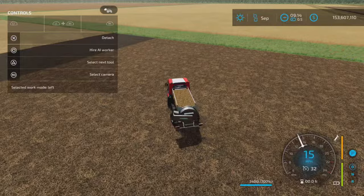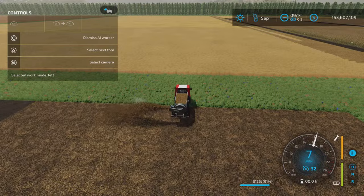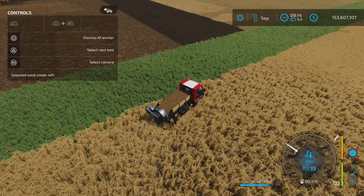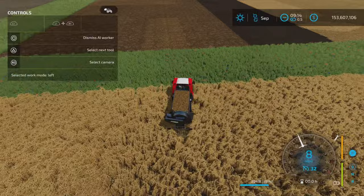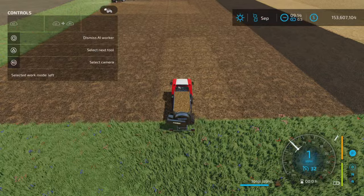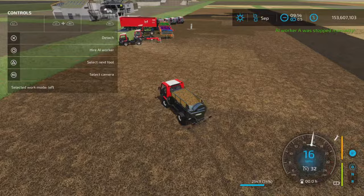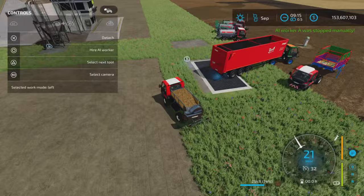There it is: $20,000, 3,400-liter capacity, 12-meter working width at 9 miles per hour, manure only. This one is a side-discharge style. The worker handles the turnaround well — no missing spots. I'd say fairly efficient in turning around, good coverage, no overlap, no missed bits.